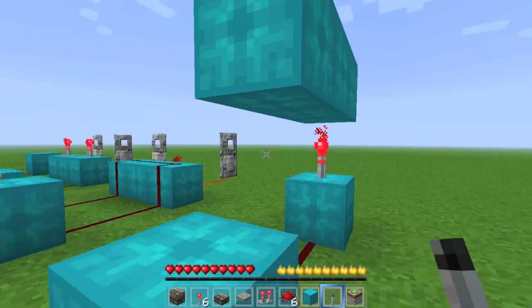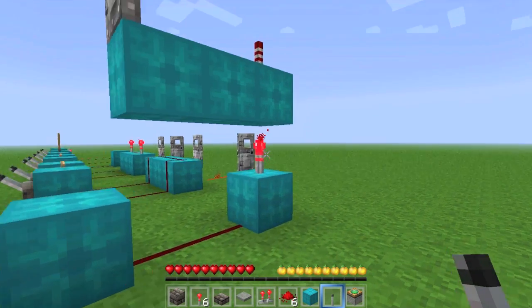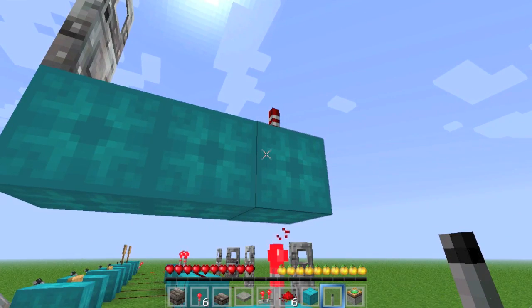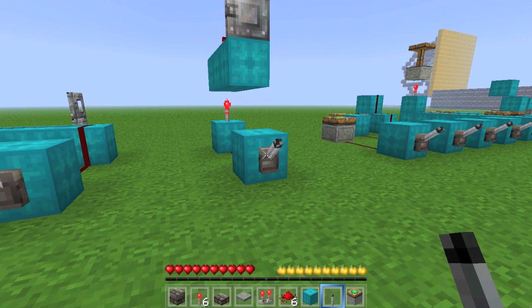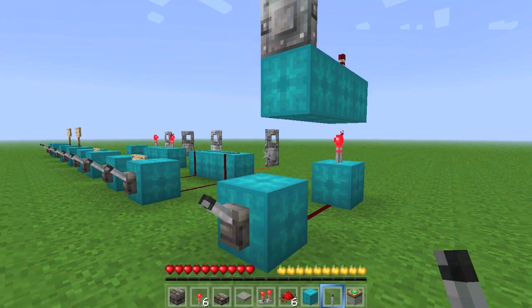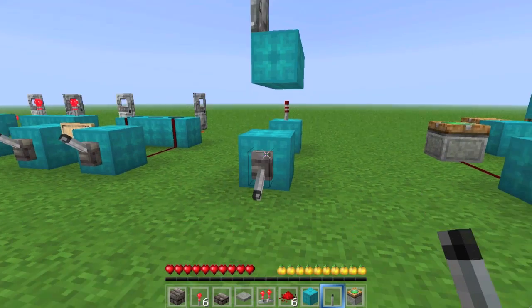Next up, we've got carrying a redstone signal upwards using torches. The way this works is the torch below powers the block that the other torch is on through a block, and continues the signal — it inverts the signal upwards. But since I have two torches, it inverts it and then inverts it again, causing it to stay the same. So this door is right above the lever. I wouldn't be able to do anything with it normally, but when I pull the lever, it travels upwards and the door opens.